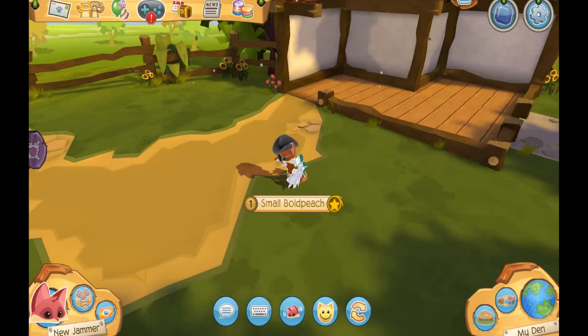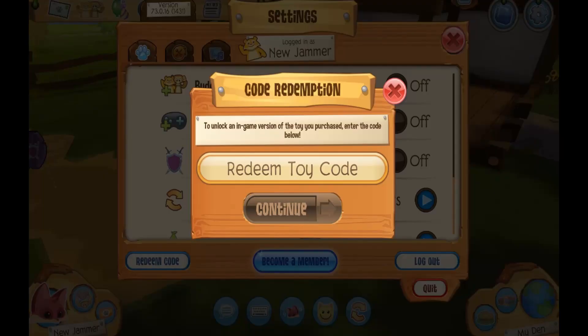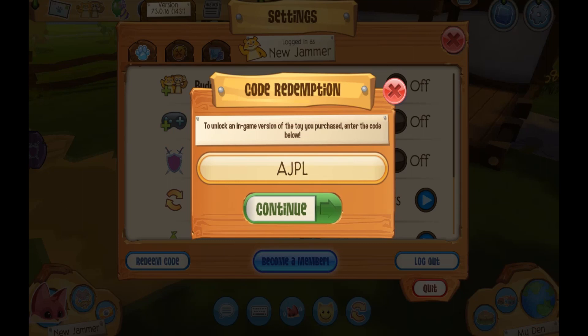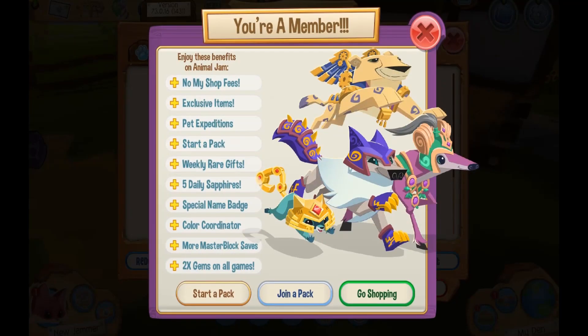I'm going to redeem my code now so I can show you guys exactly how to obtain your free gifts. Keep in mind that your player account must be activated in order to redeem the code, but this is the only requirement to get your free membership. I went ahead and used a new jammer account just to show you guys — it has no membership on it. You'll want to go to your settings and redeem code, and the code is AJPLAY, and just like that, I'm a member.